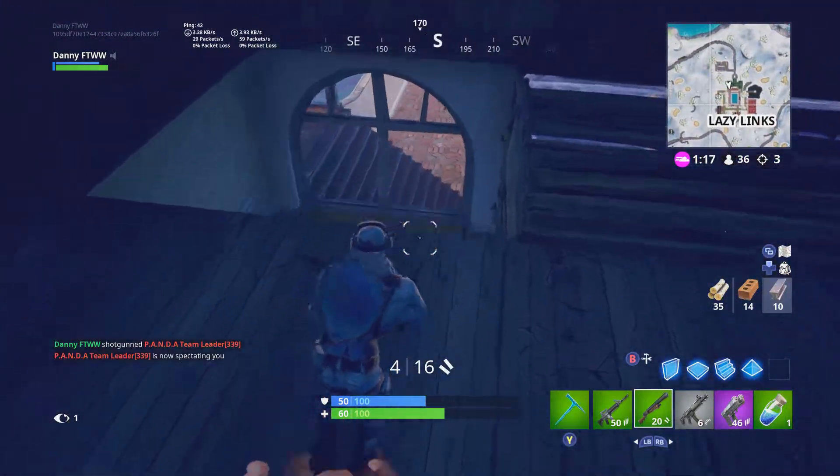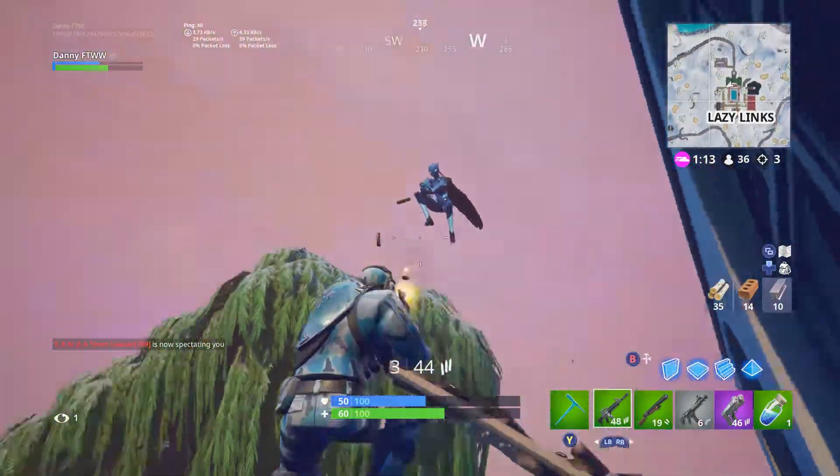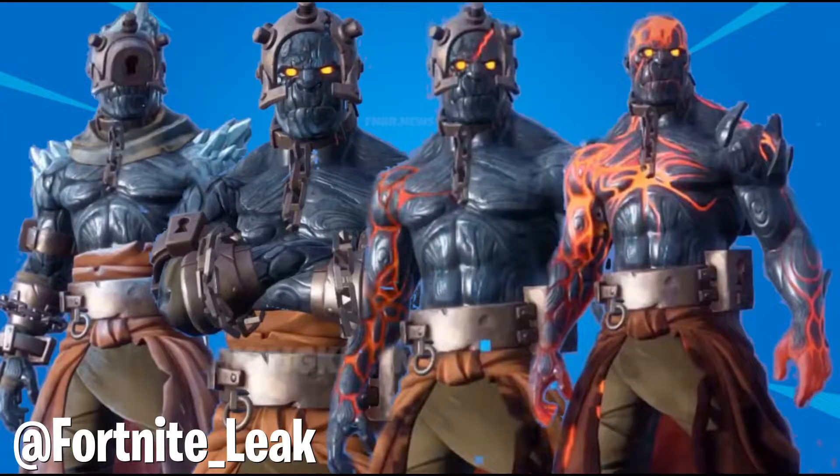A couple of days ago I posted about the Fire King being under the ice at Polar Peak, talking about how that might be the secret Snowfall skin — that's what a lot of people thought and what the rumor was. And that skin has been leaked. I'll put it up on the screen so you can see what it looks like. Basically the skin on the left is the first stage and the skin on the right is the final stage, so with this free battle pass skin you actually get different stages this time.